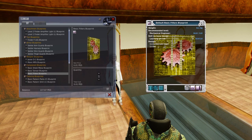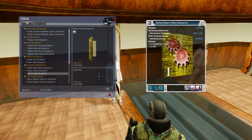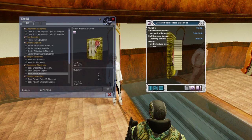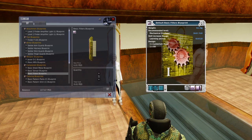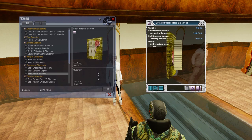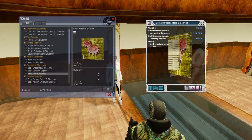But this is the most important blueprint of them all: the Basic Filters Blueprint. It is going to help you gain skill rapidly if you don't have any already. It also has the most basic components you can possibly find in the Entropia universe, which are listerium and oil. You'll need to refine listerium stones into ingots and crude oil into oil, but you can do that on any planet.